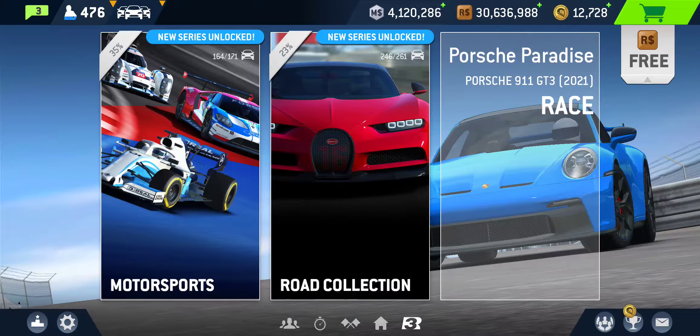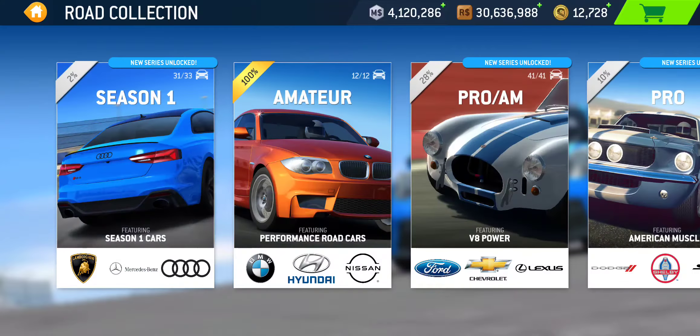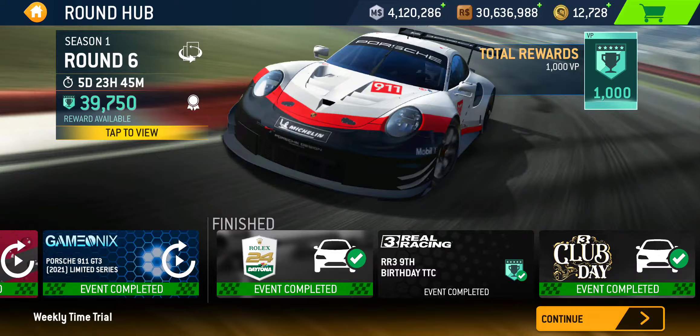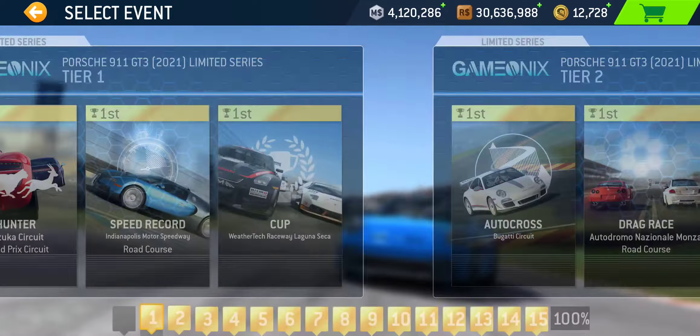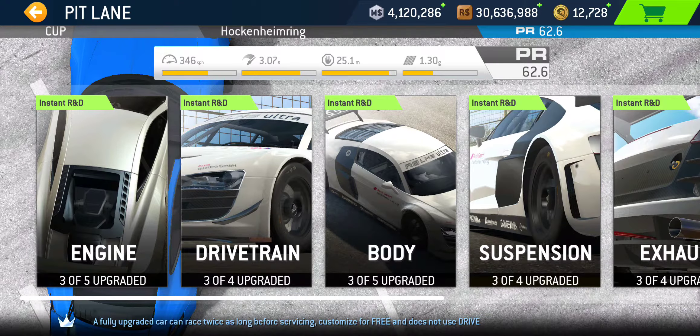That brings the grand total to 264 gold, bringing your PR up to 58.1 — which obviously is not quite enough to complete the event. That's where the stage three racing dollar upgrades need to be done, which normally would take about 12 hours. Body, suspension, exhaust, brakes, and tires and wheels bring the PR exactly up to 62.6, which is what you need to complete this limited series and win the car. Total racing dollar cost is 1,402,300 racing dollars.